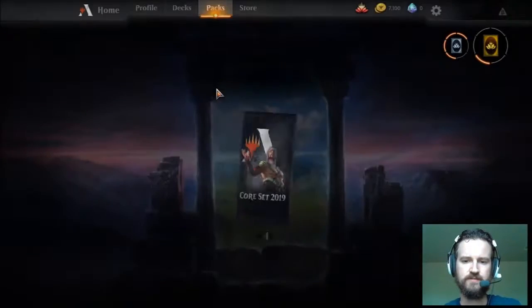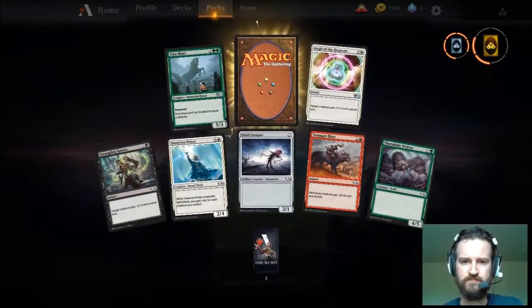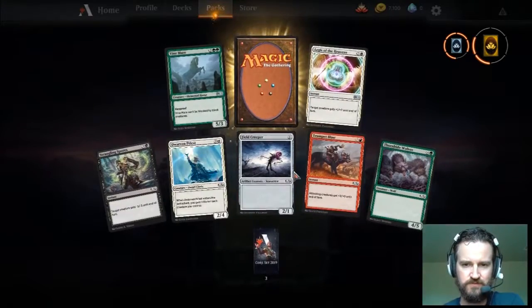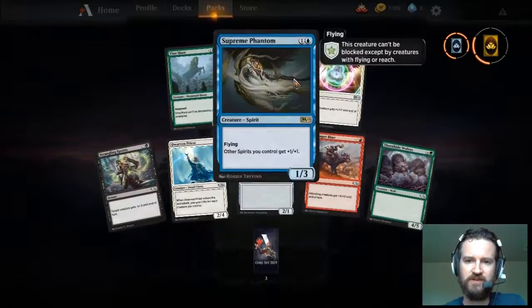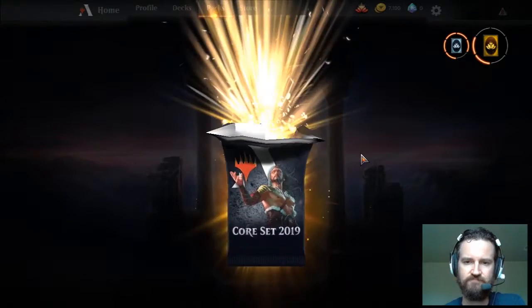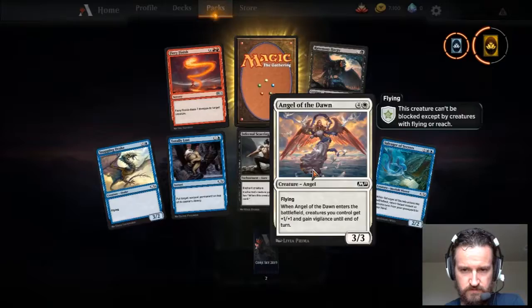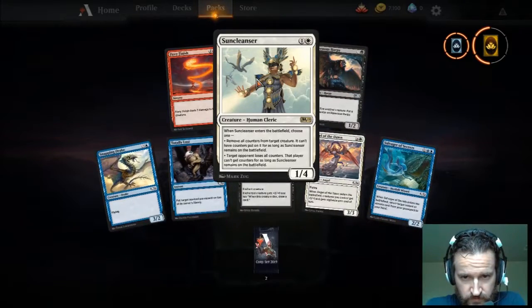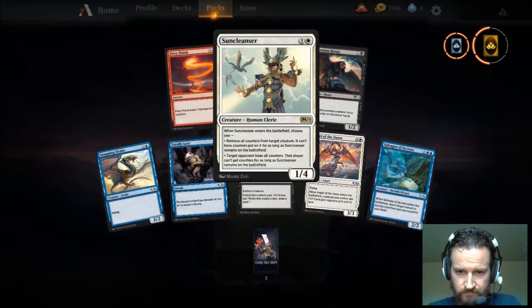Let's open up a couple of packs and then we'll finish the video. Ooh, Vinemare — that's a good one, one of the best uncommons in the set. Trumpet Blast — no good. These packs are about eight cards each. Here we go — this is actually not a bad rare. Supreme Phantom — very cool. Let's do one more. Sun Cleanser — one/four for two, removes all counters and can't have counters put on it. Not exciting.